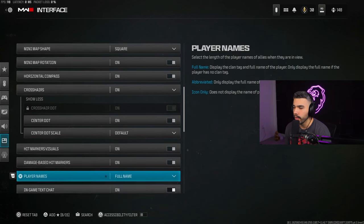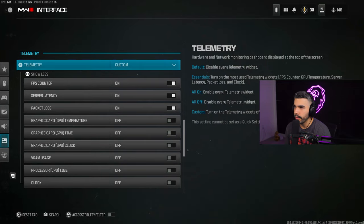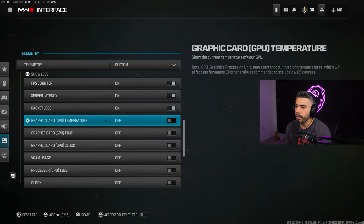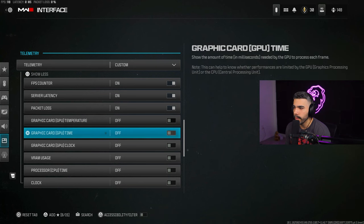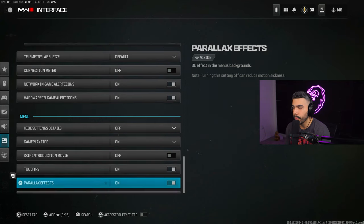Under Telemetry you can customize what stats are shown on screen — things like your FPS counter, latency, and packet loss are the three main important ones. You can also monitor GPU temperature or other stats if your GPU has been overheating. It's personal preference but it's a nice addition.